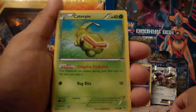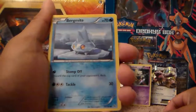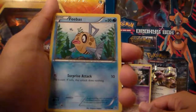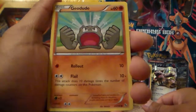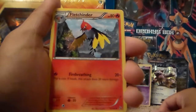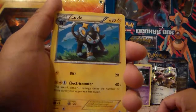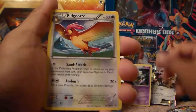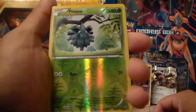A Caterpie, common. A Bergmite, common. A Feebas, common. A Geodude, common. A Fletchener, uncommon. A Geodude, common. A Fletchener, uncommon. A Luxio. A Pinecoe Reverse Holo — that's a pretty funny card to get, pretty cool though.